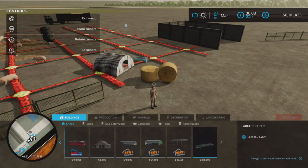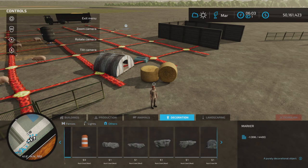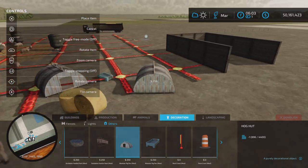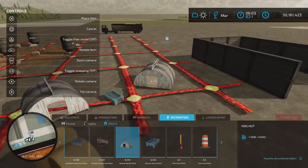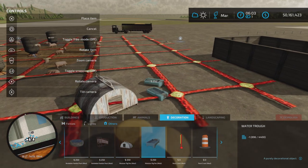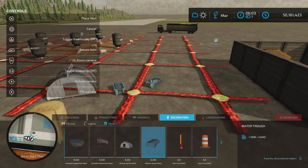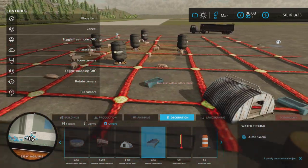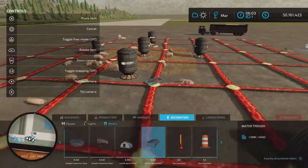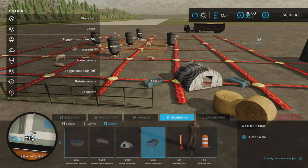We have some decoration as well — decoration and others. So we have a hog hut. It's purely a decoration; it doesn't serve any other purpose. And a water trough — you don't need it for water, water is automatically supplied. But it's a decoration you can set anywhere you like. I would suggest not setting it inside here or anywhere around here, because it will interfere with you trying to put food and straw in.